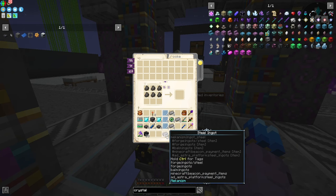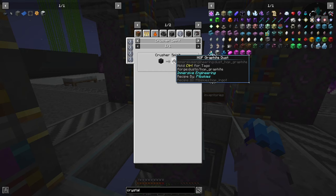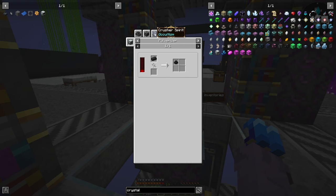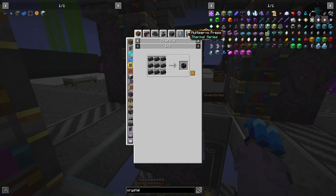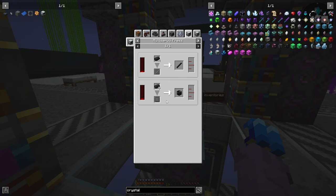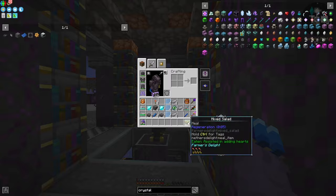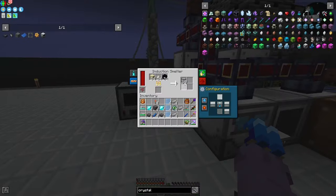I've gone ahead and crafted everything up for our arc furnace. Hardened glass is just quartz, obsidian, and sand inside the induction smelter — very simple. I've made some cylinders, which are just plastic, cannon barrels, and compressed iron. The machine frames we just made, mana diamonds, and redstone torches. We already made the glass shards, and hardened glass is done. So we can actually go ahead and make everything now; they're all crafted up and we can combine these in our crafting table to get field projectors.